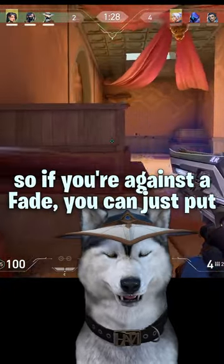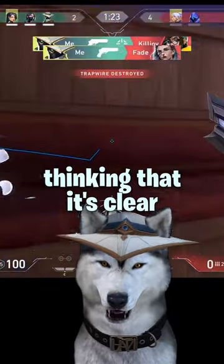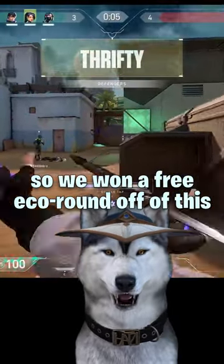So if you're against a Fade, you can just put tripwires really low down — the Prowler will go over the top, and then they'll swing right into it thinking that it's clear. We got a free eco round off of this.